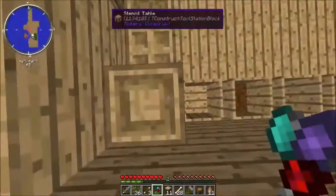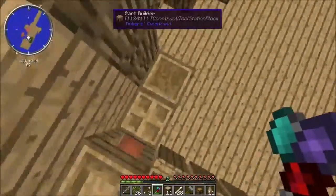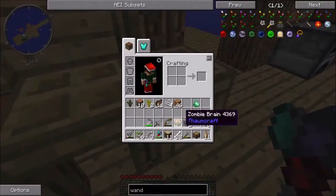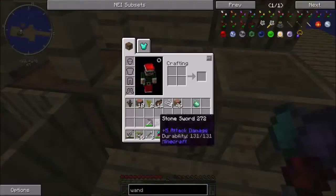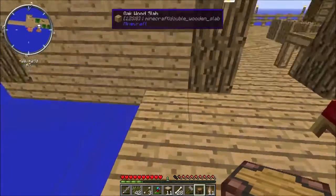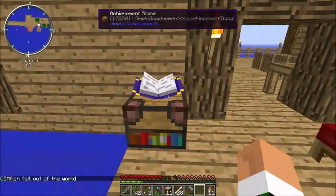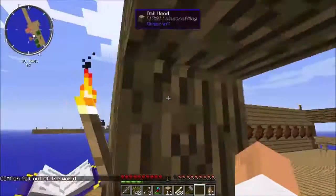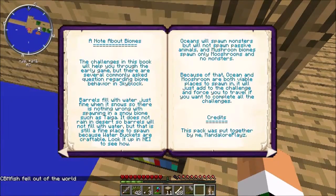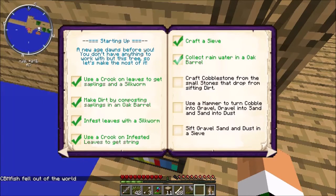Just in case you guys didn't see these before, these are Tinkers' Construct things — that's how I make the hatchet and the sword. This thing right here that I've made is called an achievement stand. It has the achievement book and we can go in and check off achievements. I've done all those.